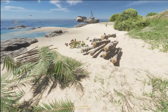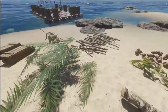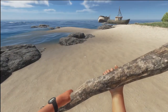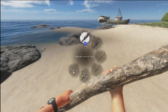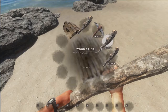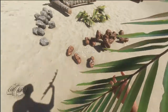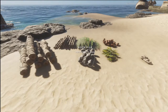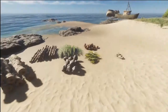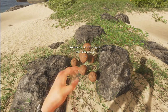Tip number seven: stacking items. It's a fairly recent update. As you can see, all these items are a bit of a mess at the moment. There are various items you can actually stack — collect a few items in your hand, hold down the create button, and you get this little blue symbol which lets you create a nice neat stack. You can do this with various items. Doesn't that look a lot neater?